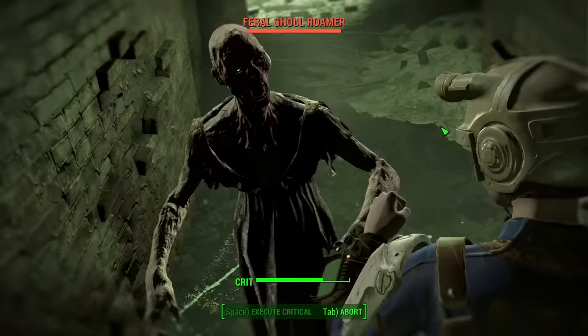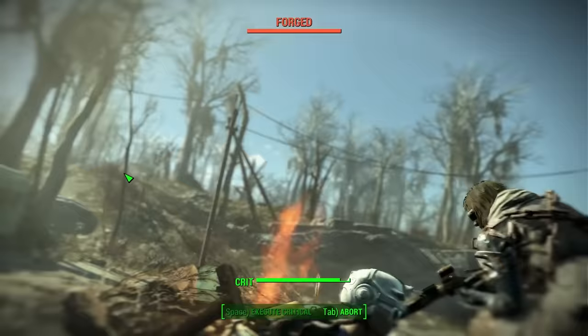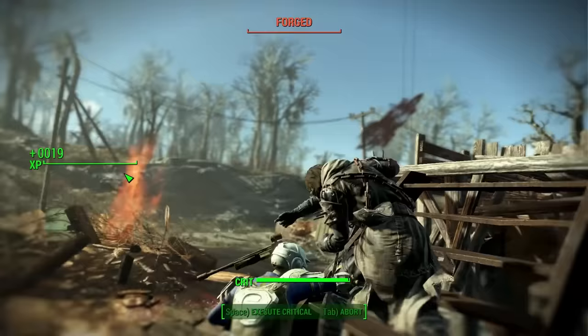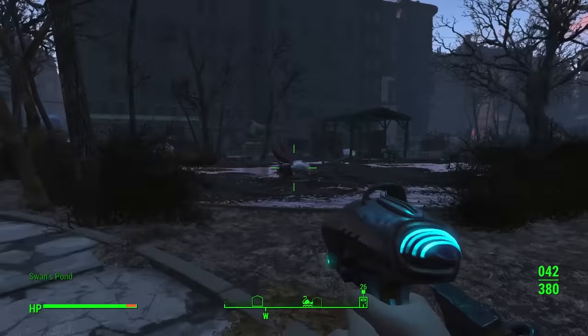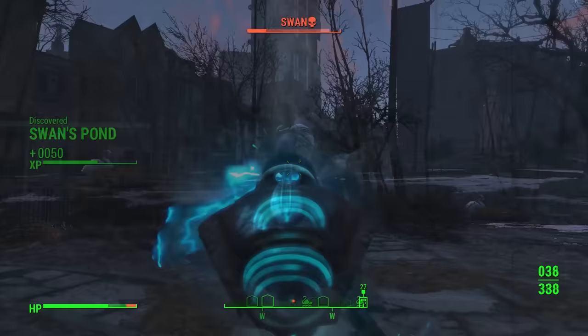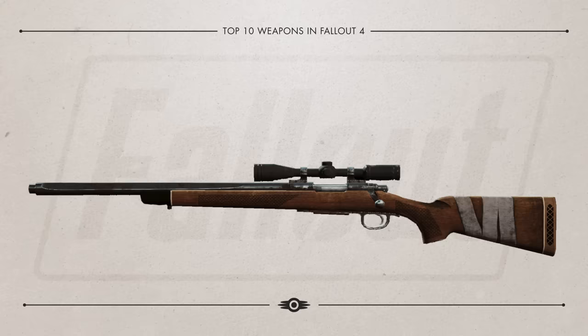In at number 7 is the Furious Power Fist, one of our favorite and most powerful melee weapons in the game. The Furious Power Fist deals a lot of damage due to its increased damage after each consecutive hit on the same target, so you'll be hitting harder and harder over and over. To acquire the Furious Power Fist, you will need to go to Swan Pond in downtown and kill Swan for the Power Fist. Once you have it, you'll be ready to knock enemies on their butts.